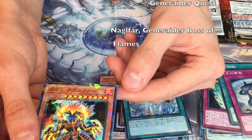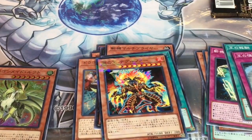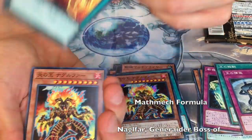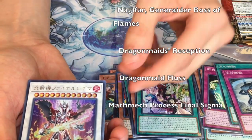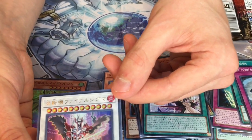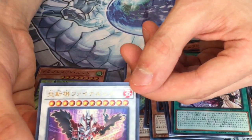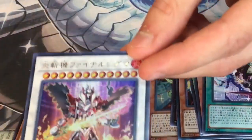Our next card — Final Fiend. We only pulled that one. Look at this — it's the level 12 Synchro. Phenomenal. I saw some videos from Lithium and other YouTube channels doing OTKs with this particular card, dealing about 15,000 damage. Awesome.